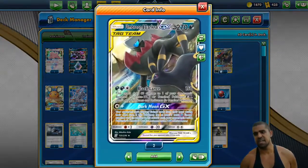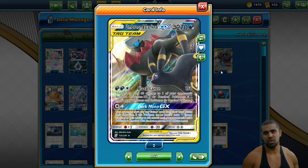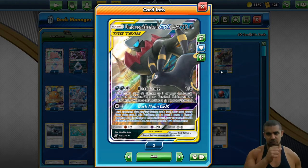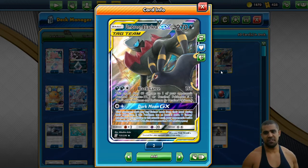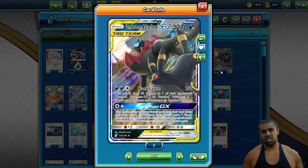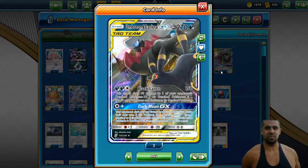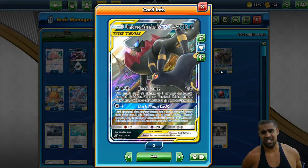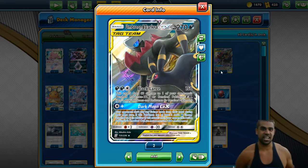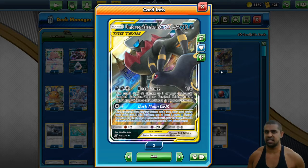The main reason why I think this deck is really good is because of Umbreon and Darkrai Tag Team, a Pokemon with 270 HP. It has two attacks. Black Lance, the first one, for two Dark and one colorless does 150 and snipes 60 to one of your opponent's benched EX or GX. When it first came out it was a two-shot on everything and helped set up the bench, which was nice. But now Black Lance isn't that great on its own.